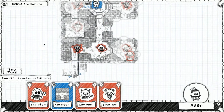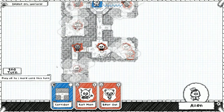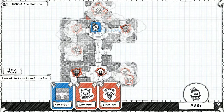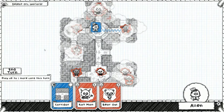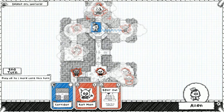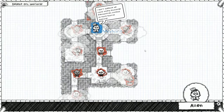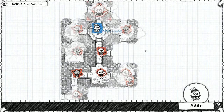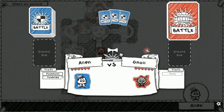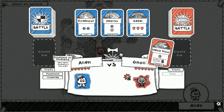I'll put this room here and a skeleton. I could attach this corridor but I don't want to go fight the orc warlord yet — I want to get rid of some stuff, a lot of stuff actually. Let's put rat man down here.